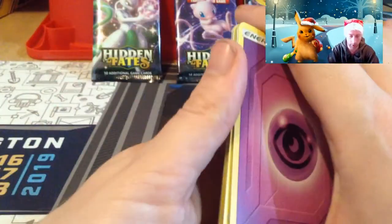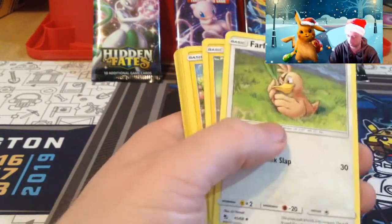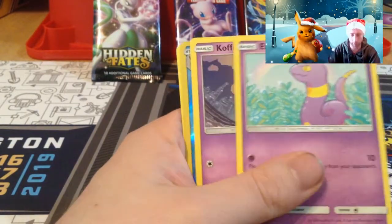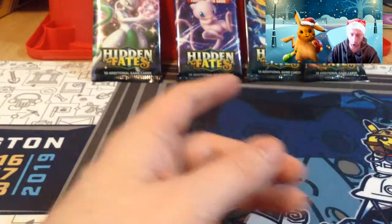Psychic energy, Chansey Gym, Graveler, Farfetch'd, Voltorb, Pikachu, Jigglypuff, Ekans, Koffing, Vaporeon, Vaporeon, Vaporeon and Arbok.